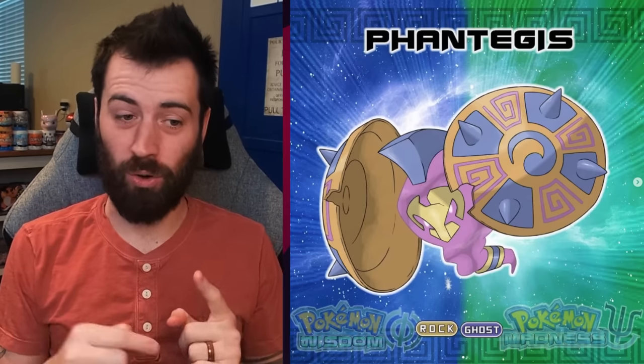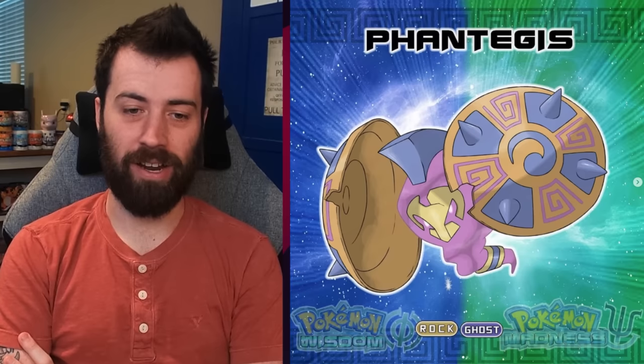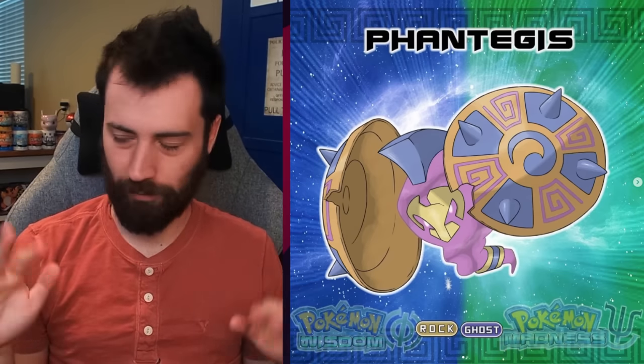Next up, we've got Fantagous. I actually really enjoy this — it seems like something very different. A shield-based Pokémon rather than a sword. I don't feel like we have a shield-based Pokémon. Someone's going to leave a comment. Anyway, next up we have Gladiere, a Rock Dark type. When Shablaid is traded with a Fantagous, it will evolve into Gladiere — so we've got a Karrablast-Shelmet kind of thing going on here.